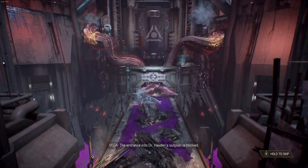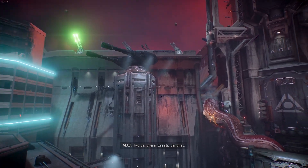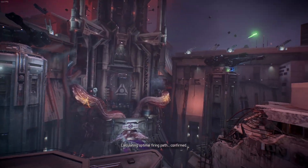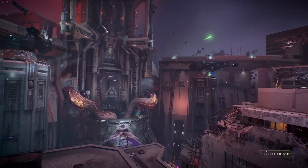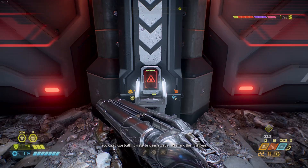The entrance into Dr. Aiden's outpost is blocked. Two peripheral turrets identified. Calculating optimal firing path. Confirm. You can use both turrets to clear a path. I will mark them for you.